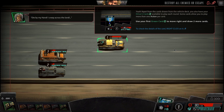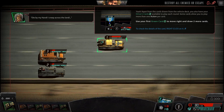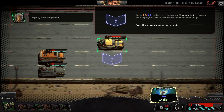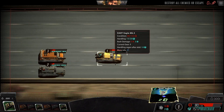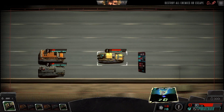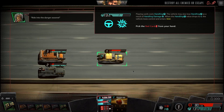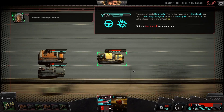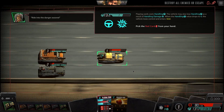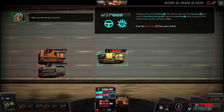Apart from the cards drawn from the vehicle deck, you also have your driver's cards available to play each round. Some cards allow you to play more than one action per card. Use your first green card and move right and draw two more cards. Right-hander is my driver's card, and we're going to move. Ride into the danger zone. Playing cards costs handling. The vehicle may also lose handling as a result of handling damage. When the handling value drops to zero, the vehicle loses control and enters skid. Play the red card - Plasma Trail.